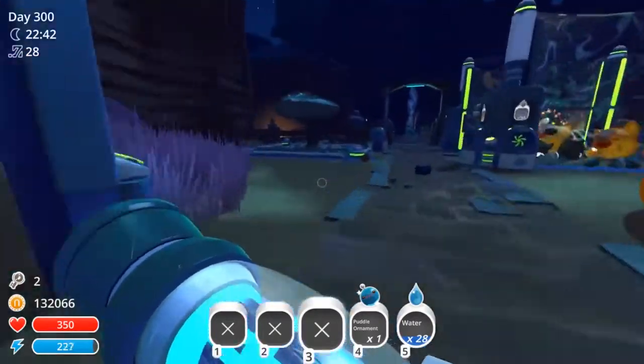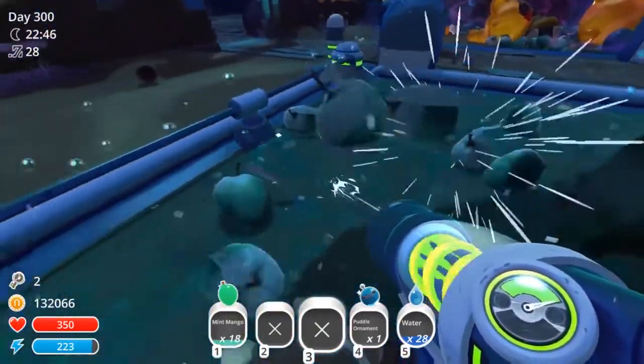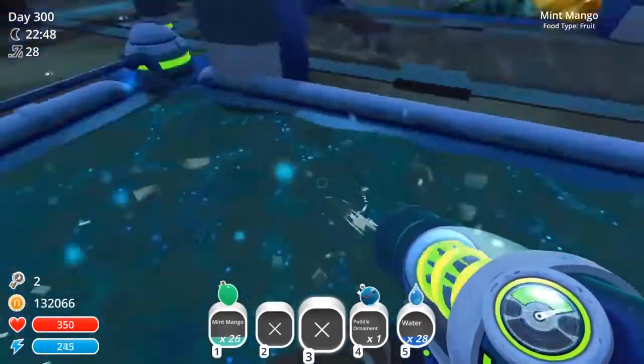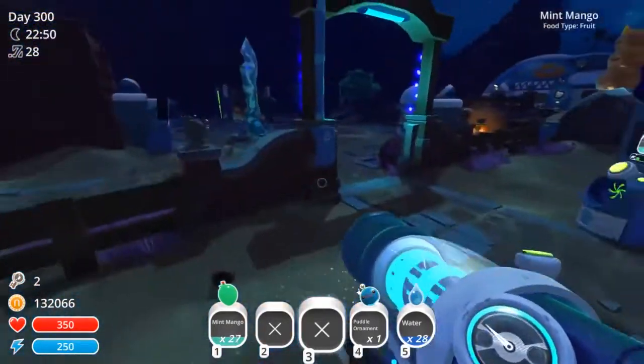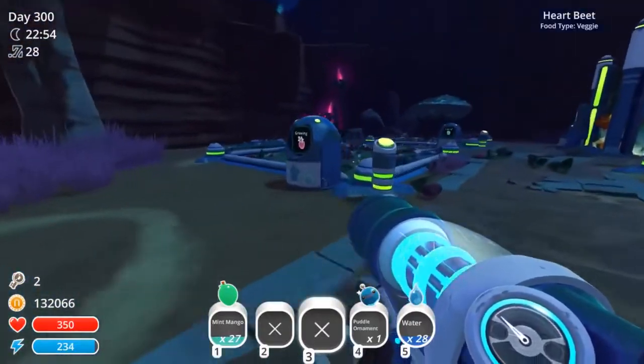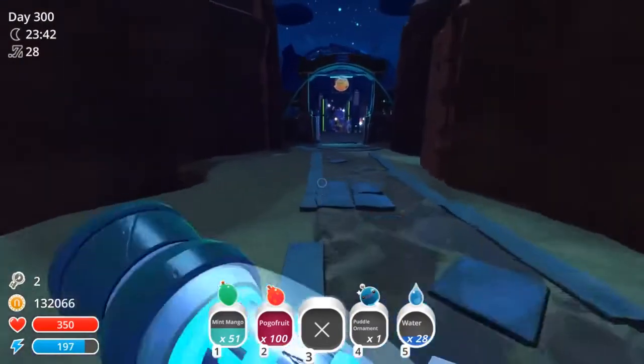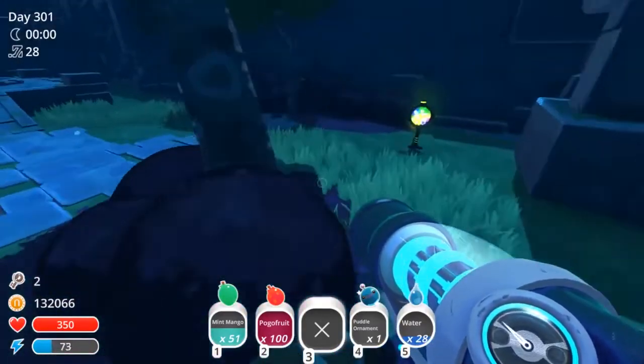Back on the ranch. In order for me to get more puddle slime ornaments, I'm going to get a bunch of food and pop a bunch of gordos, which are all honey gordos, so fruits only — no vegetables. To the ruins we go, and my eyes are peeled for any crates.